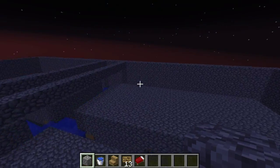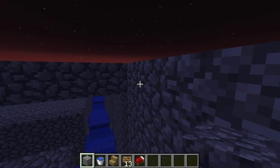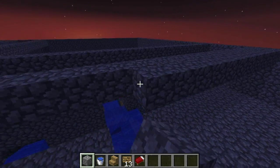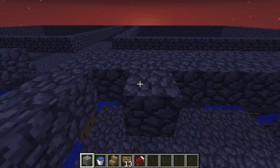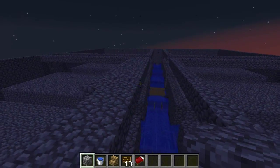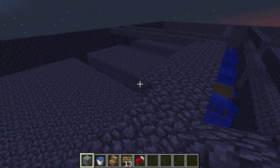Now for one of the most annoying parts — you're gonna have to put a roof on. Since it's at the block limit, nothing spawns on top, so you don't have to worry about torches or half slabs. But you're gonna have to fill in this entire thing, canals included. I'll see you guys when I'm done with that.